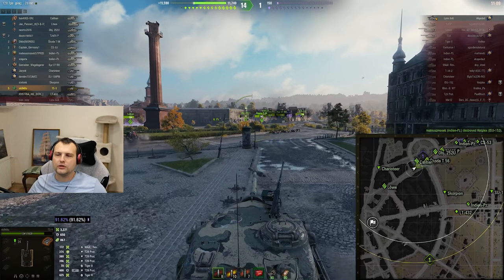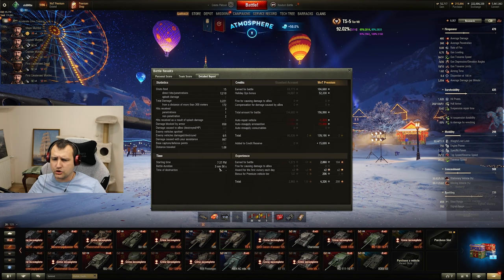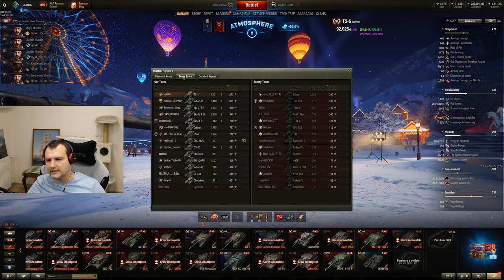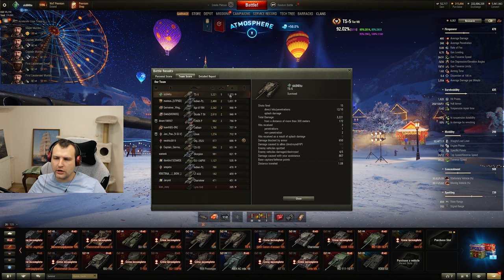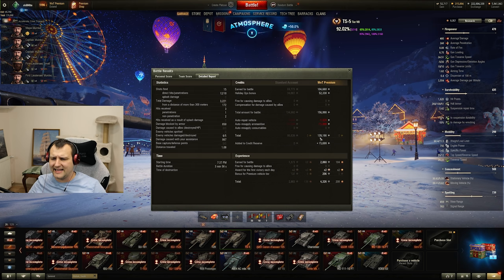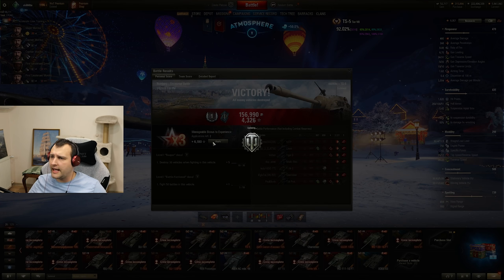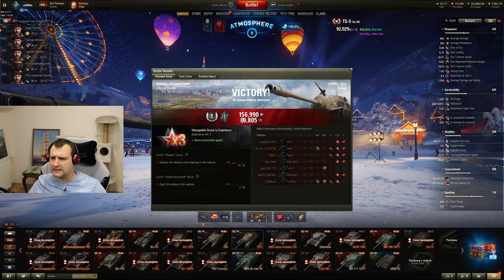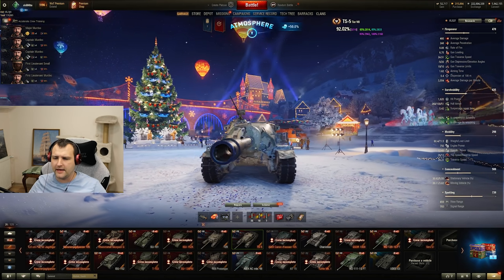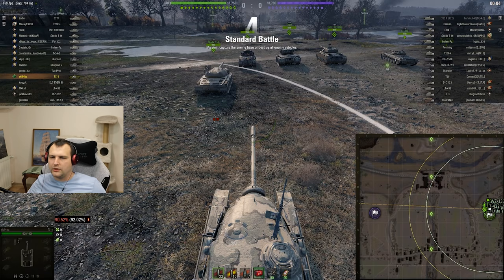Let's look at the scoreboard. That was a quick game - three minutes 58 seconds. We are top by experience, top by damage, we made 139,000 credits profit in four minutes. A pretty decent performance - very nice. Let's go for round number two.